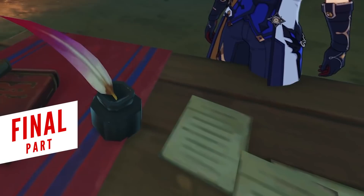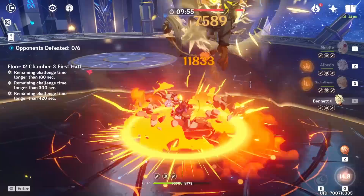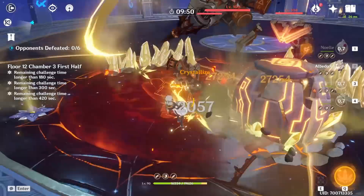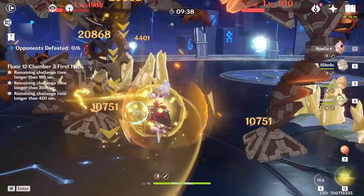The key takeaway is that Albedo used to be great, and now he's even better — thanks to Cinnabar Spindle amplifying his elemental skill damage, the Husk of Opulent Dreams making him a stronger sub damage dealer, and upcoming Geo characters like Gorou and potentially Itto synergizing with him further. Even newly introduced characters might become relevant teammates in the future. Hopefully this video gave a good understanding of how to best utilize him.